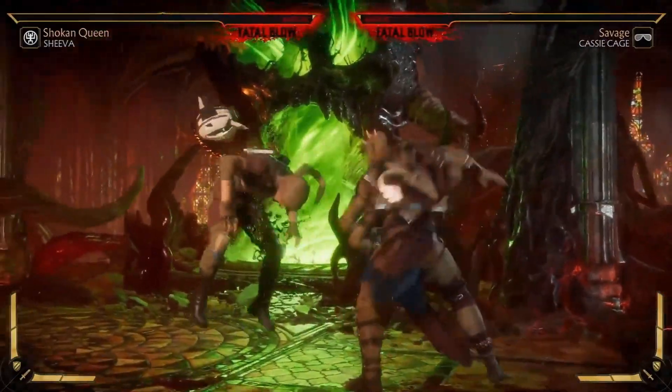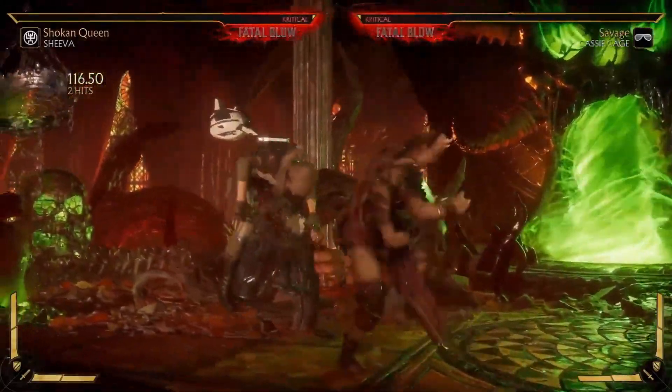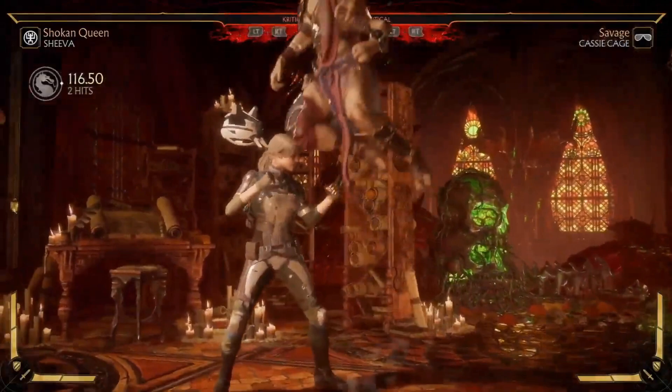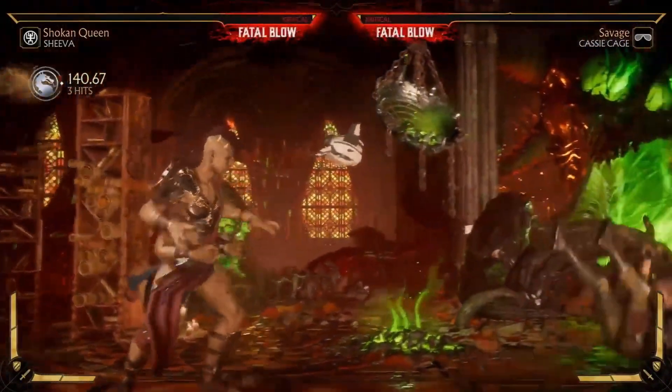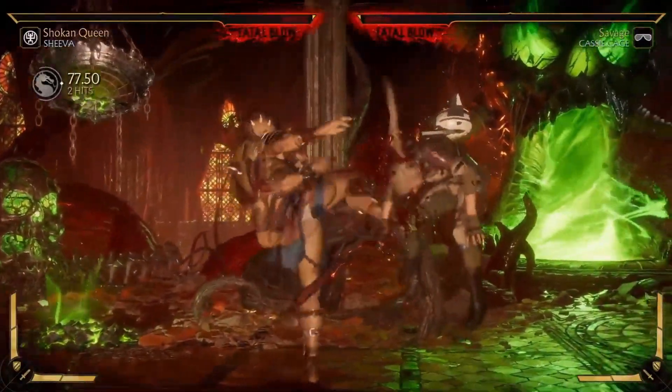We got forward one, which is an advancing mid-hitting string, and that is always handy to have. The double-hitting kick is stated to be her fastest mid. You also don't have to do the follow-up, and hopefully it's hit-confirmable. Having fast mids is always a blessing.